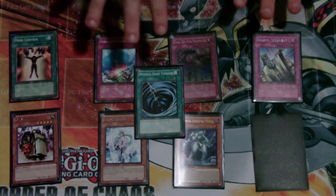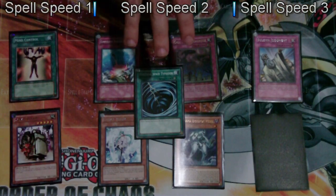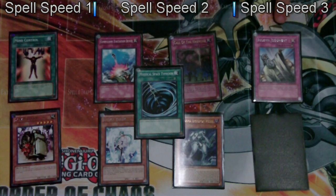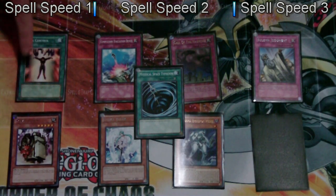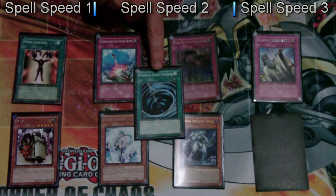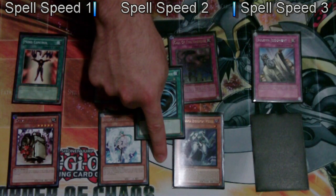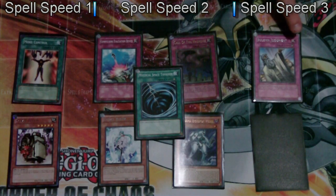Chains are used via spell speed. Spell speed is how you determine when a card can be activated. There are three types of spell speed: spell speed 1, spell speed 2, and spell speed 3. Spell speed 1 are effect monsters such as triggers and ignition effect monsters, and normal spell cards. Spell speed 2 are quick play spells, trap cards, and effect monsters that activate in response to something occurring. Spell speed 3 are counter traps — these are the only spell speed 3. Keep this in mind.